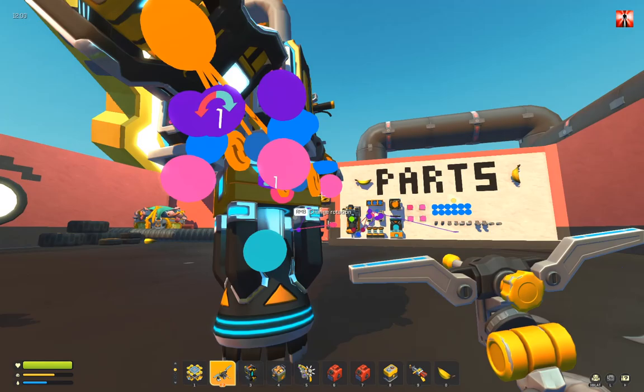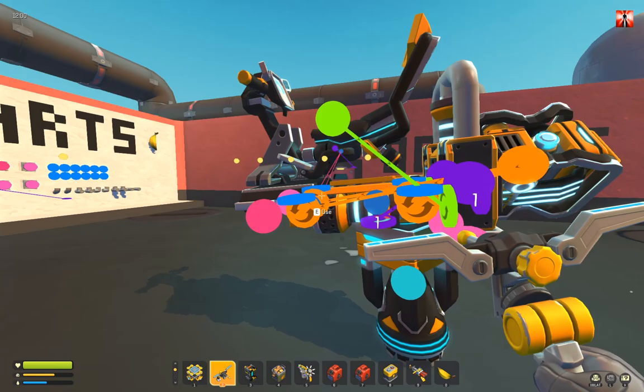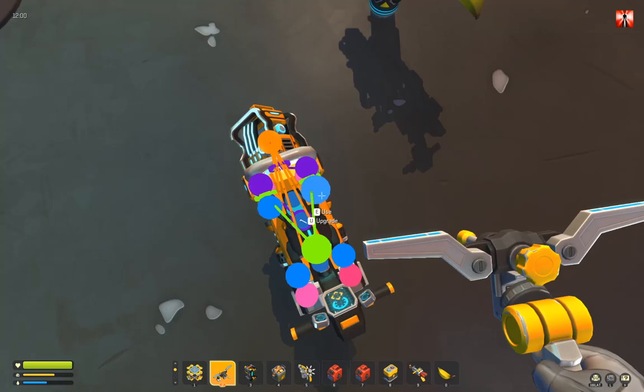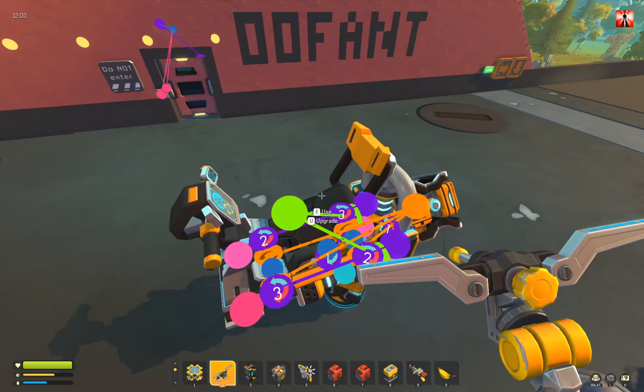Then the back bearings — this one to the seat, and the other one on the other side too, like so. Let me jump on top. This pair of bearings goes to this controller, and this pair of bearings goes to this controller.